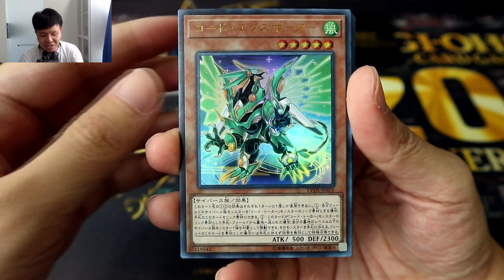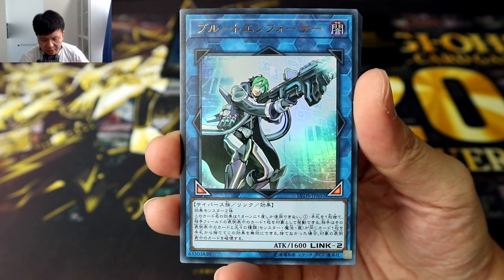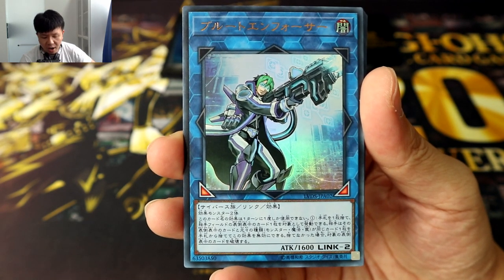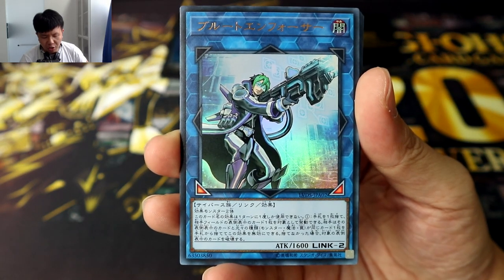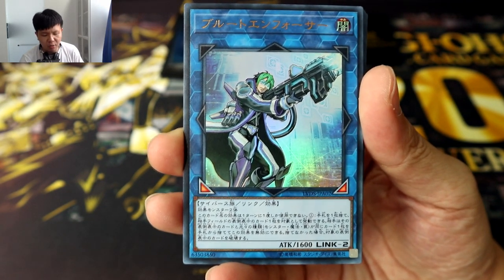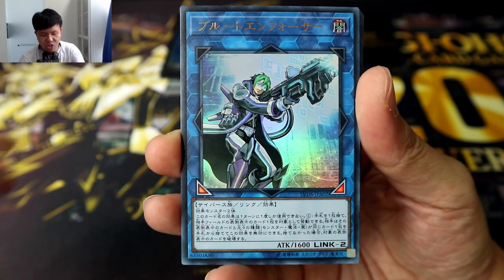Up next we have another Cybers monster: Brute Enforcer, a Link 2. To link summon this guy you'll need two effect monsters. Brute Enforcer lets you discard one card to target one face-up card on your opponent's field and destroy it. However, your opponent is allowed to discard one card of the same type in order to negate the destruction — so if you target one of his monsters, he can discard a monster from his hand to negate it. The same applies for spells and traps as well.